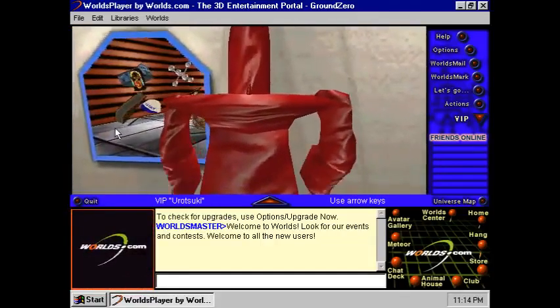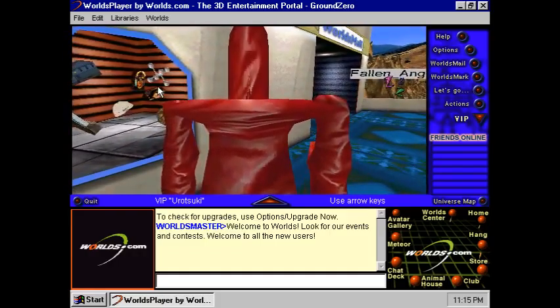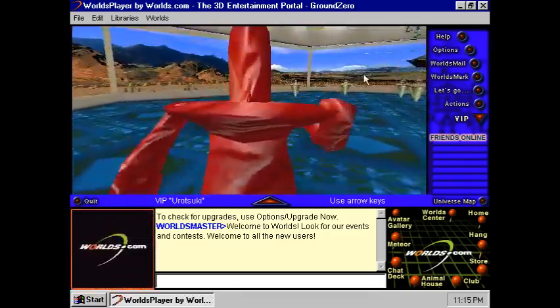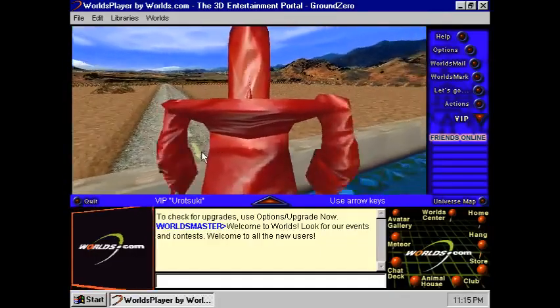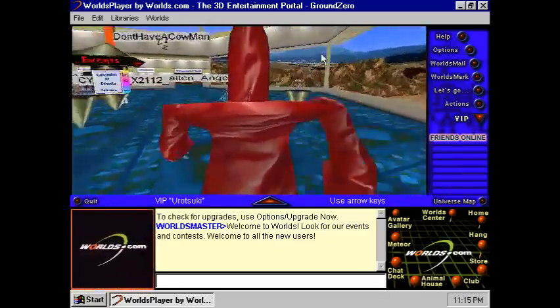This looks different — this is in the new version. Neither are the teleport things over here. And you're not able to go out here, but there's another way you can go, which I'll show later.